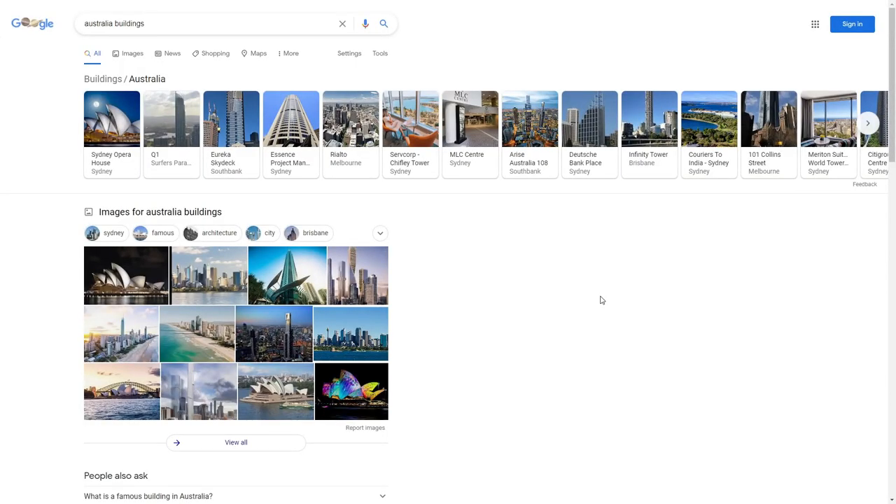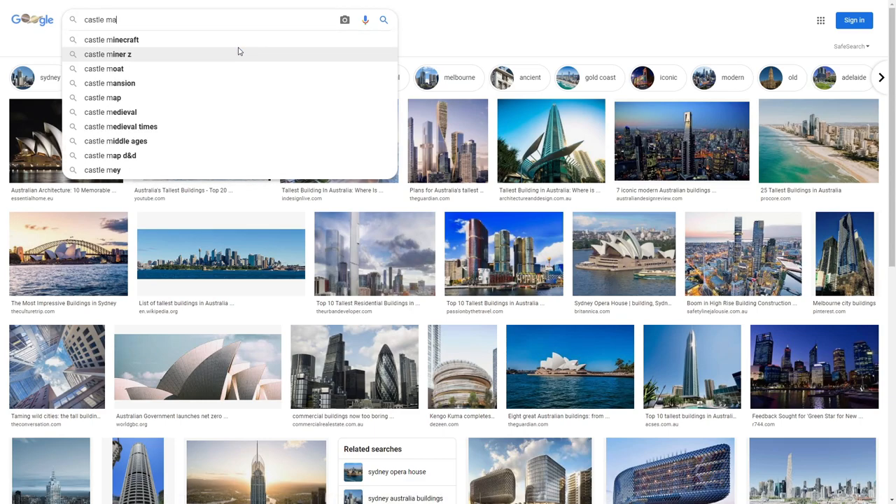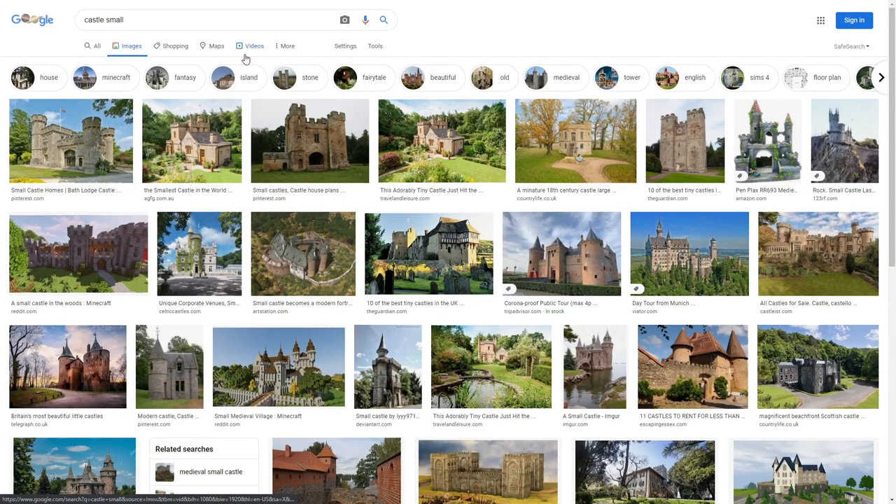We are on Google and what we're gonna do is type in something random and click on Images. We're just gonna look at images of things to build. We type in things like 'castle small' — and Minecraft even came up. Hey, we can try building this!